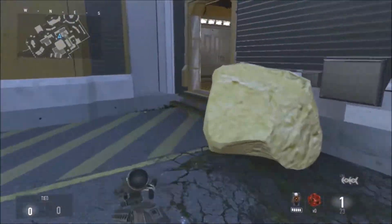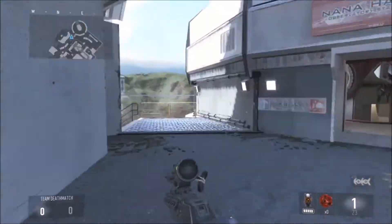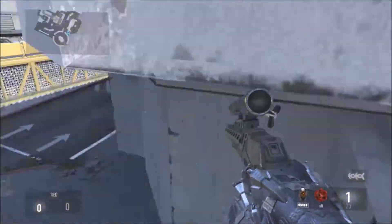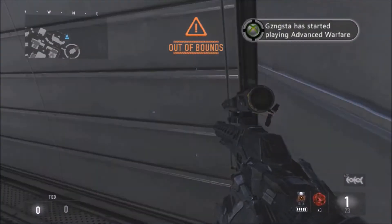All you gotta do is basically just jump over a ledge — you don't need any guns, any perks, nothing. You see that staircase right there? That's the thing you're gonna jump on top of. And if you can see part of the map, I'm pretty sure you guys know I'm at almost the far end on the right side.